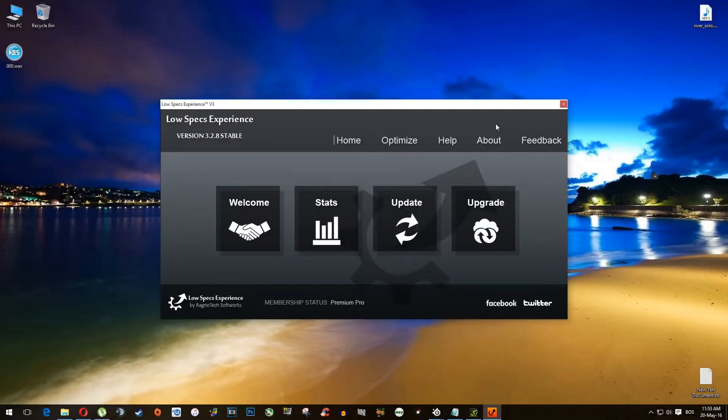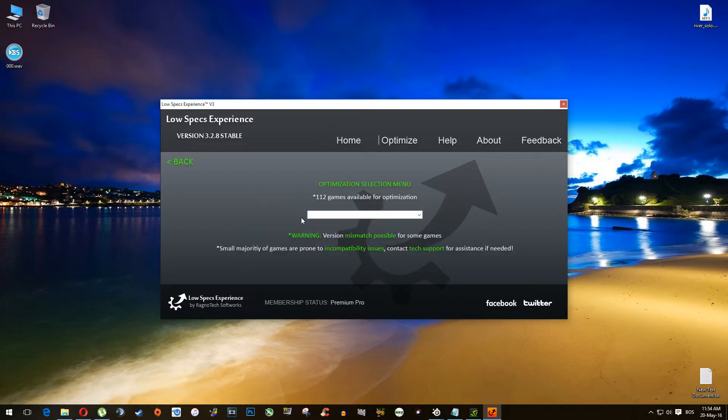It's time for you to meet the Low Specs Experience — the only software out there dedicated 100% to Low Specs PC gamers. Because Low Specs PC gamers deserve better. Everything you need to do is download it, install it, and then start it up. It's not really that easy but it's not gonna be hard either. After you open it, select the Optimize tab and then again on the left side, click Optimize.